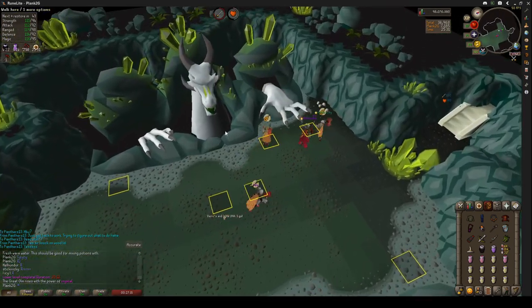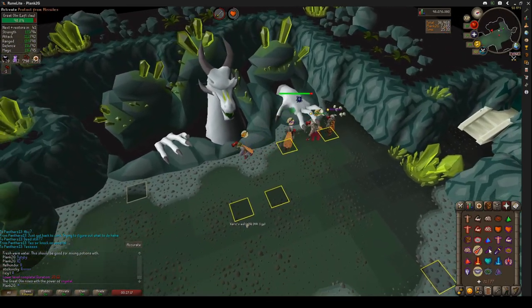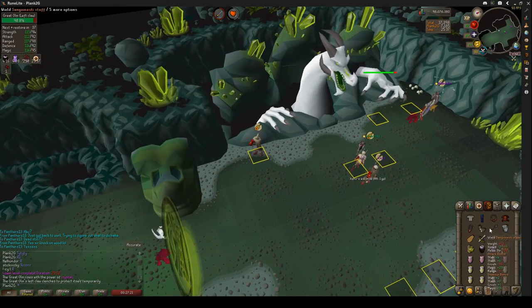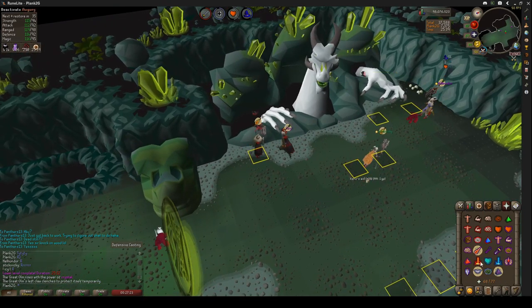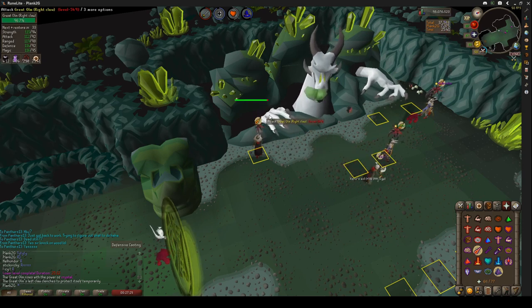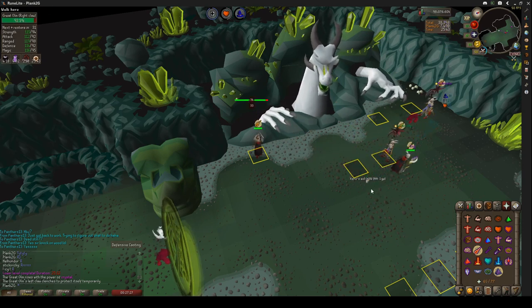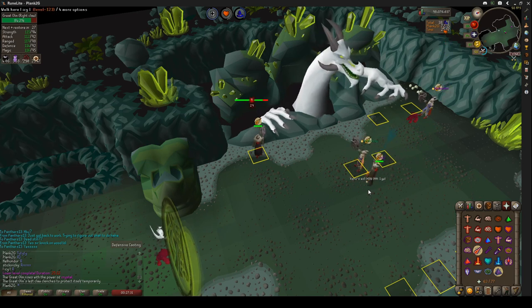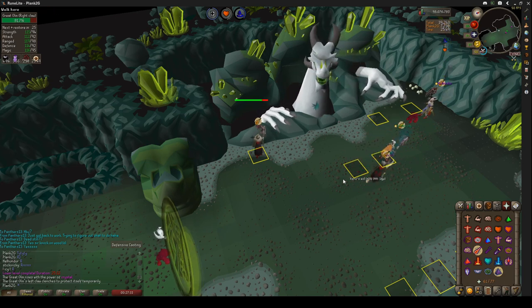Hey guys, Plank2G here, and welcome to another Ulm guide. What if I told you that I could predict Ulm's attacks? That re-overloading was my primary source of damage. What if I told you that you can make special attacks go away? In order to do those things, you have to have an understanding of how Ulm works. That's where I come in.